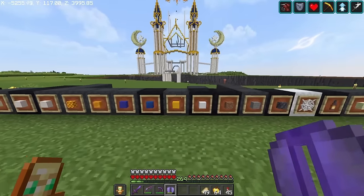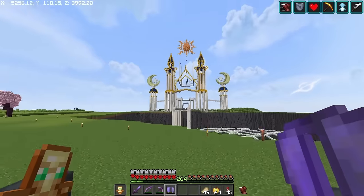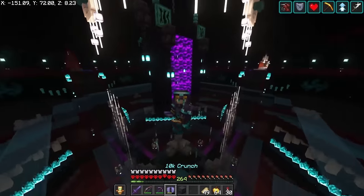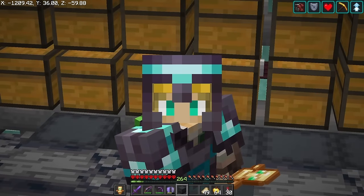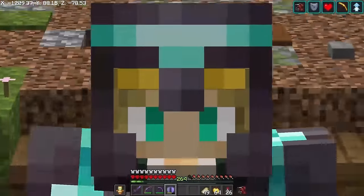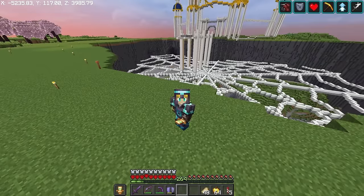We're completely out of yellow concrete and we're going to need a heck of a lot more. I'm also a little nervous about the lapis—I don't think there's going to be enough to finish the roof. We need to head back to the base and get more yellow concrete. Checking the storage room, it looks like we have none, and not enough yellow dye either. We'll need to grab more sand and gravel to make concrete. Back in storage, we have enough on hand before we make a bunch of concrete and get back to work.